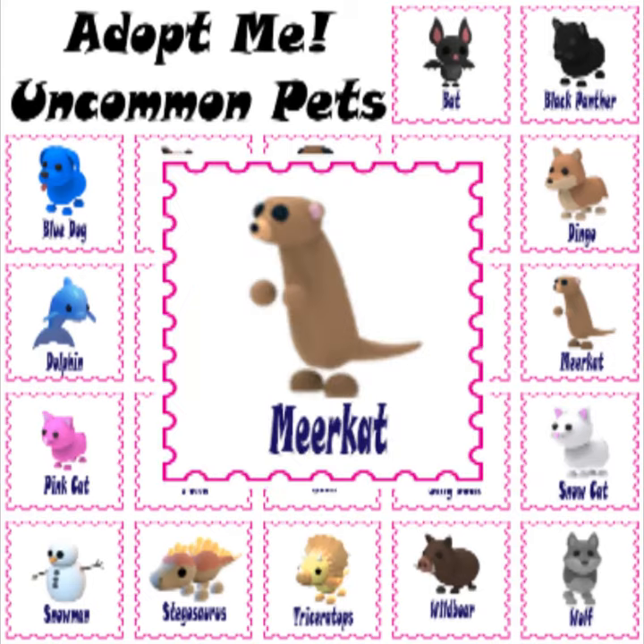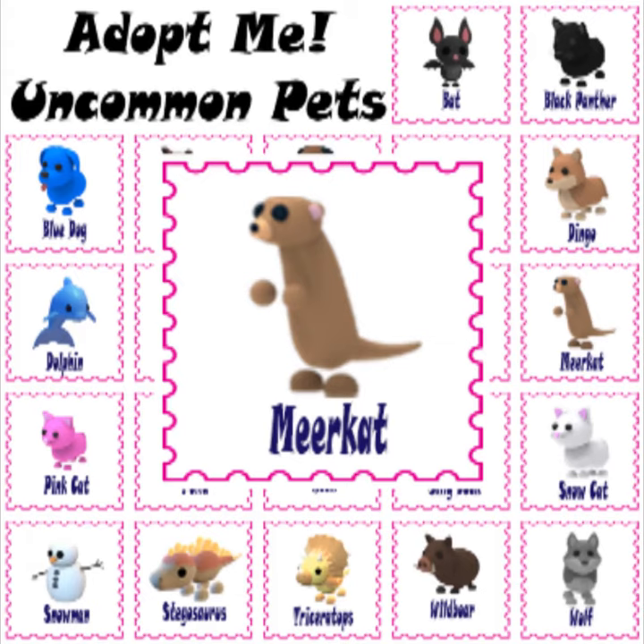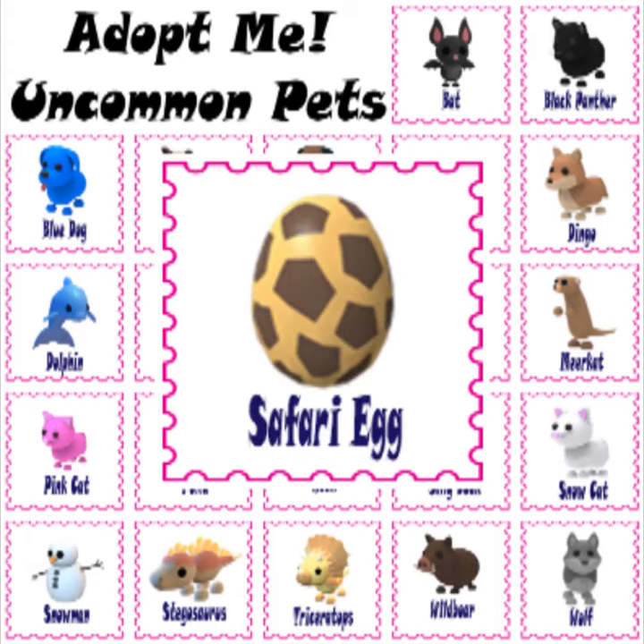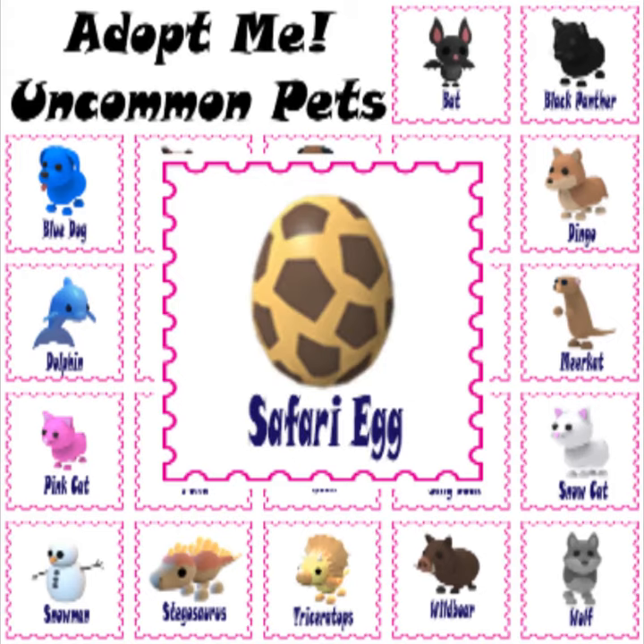The meerkat is a limited uncommon pet in Adopt Me. It was released along with the safari egg on July 5, 2019, and was removed from the game along with the safari egg on August 31, 2019. It can be hatched from the safari egg, which has a 45% chance of hatching an uncommon pet. The meerkat is no longer available and can only be obtained through trading or by hatching any remaining safari eggs.